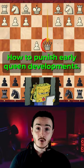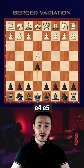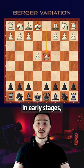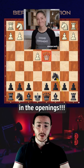How to punish early queen developments. White starts with e4, e5, d4, e takes, queen takes d4 — developing the queen in the early stages, which is not recommended in the openings.